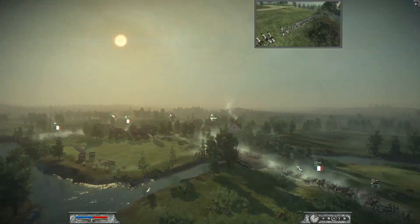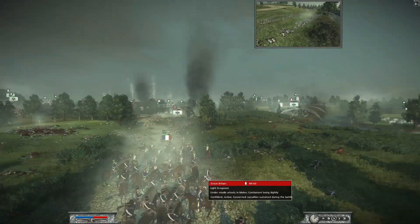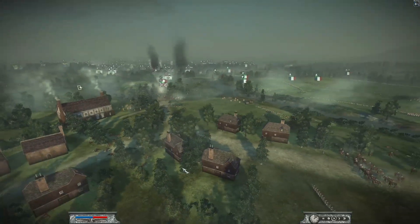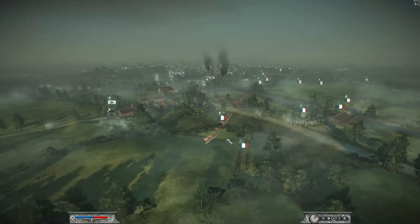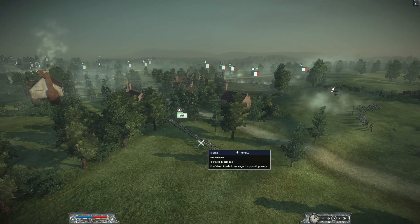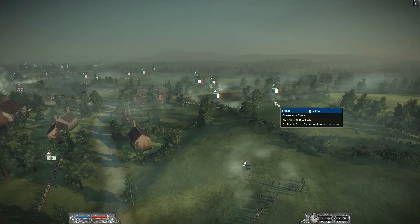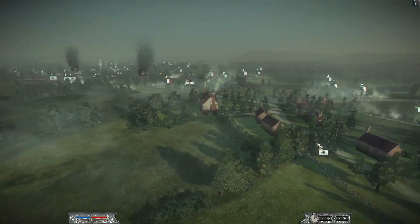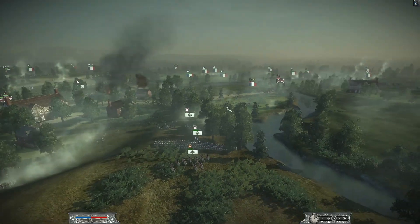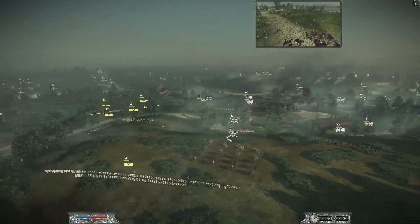Let's see how Prussia is doing against France. Again, massive charge - France coming in with some of his light dragoons, getting into the rear lines of Prussia, doing a fantastic job with his cavalry. He's made his way across the bridge, starting to wrap around the end of the Prussian forces. A musketeer unit there with 70 men left will probably be left to try and hold off this French invasion onto the Prussian side. Prussia is now going to retreat away and pull back to meet up with Great Britain in the center.